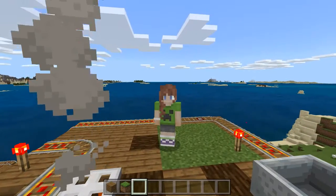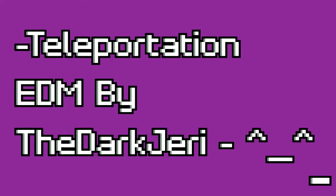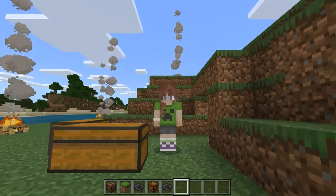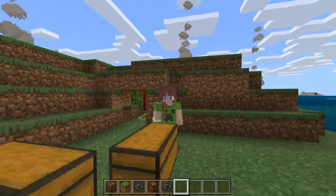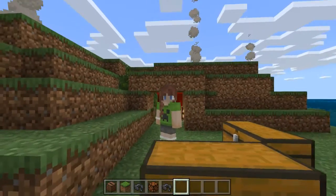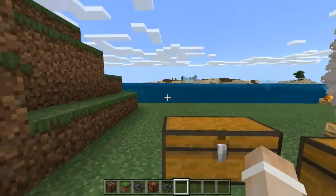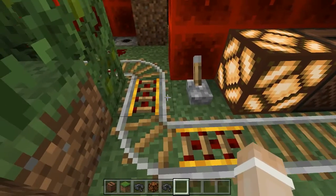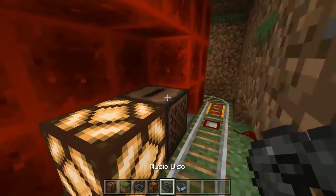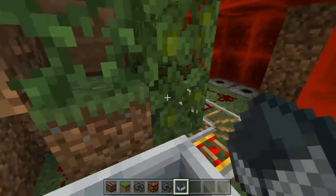I've got one more to show you, so stay tuned because the next one's coming up in just a moment. Hey guys, we're back again! So this is my other one — this one is going to be a lot bigger by the end of it. This is just a general idea of how you can use redstone on roller coasters to make really cool pop-up scares. I should start with a minecart, put it in, activate, and here we go.